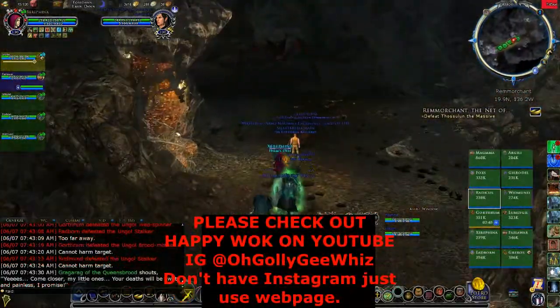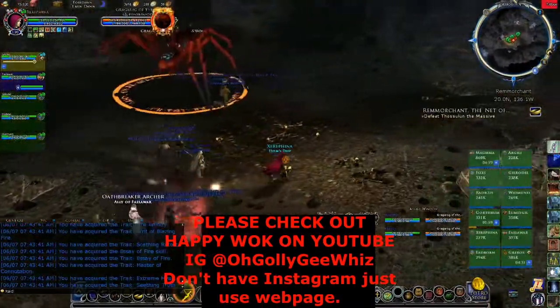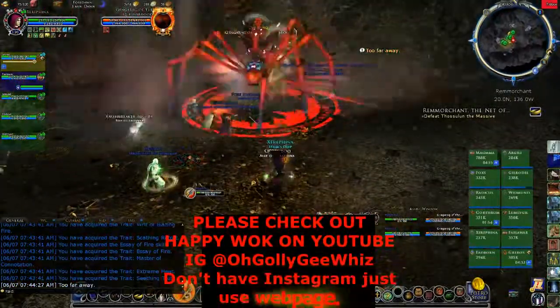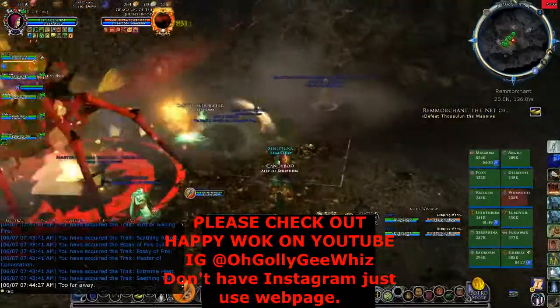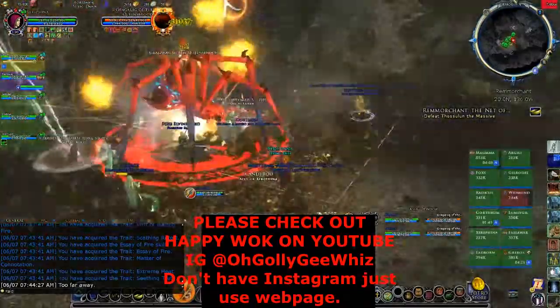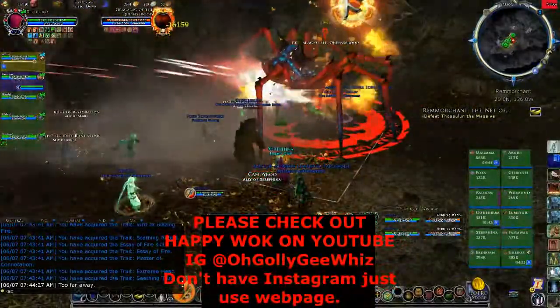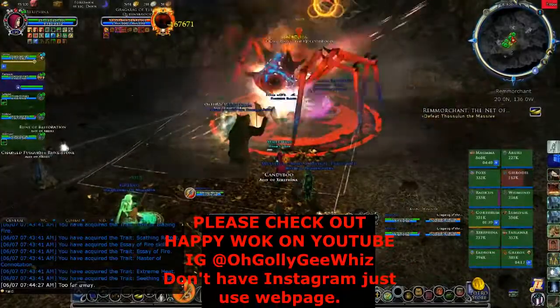So this boss — do not remove poison whatsoever. Don't remove anything, guys. Don't remove poison, alright? Normally, you just go near where everyone is. It's always about stacking. Just don't remove poison, that's it.